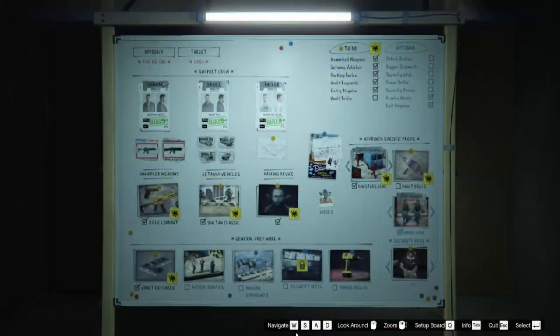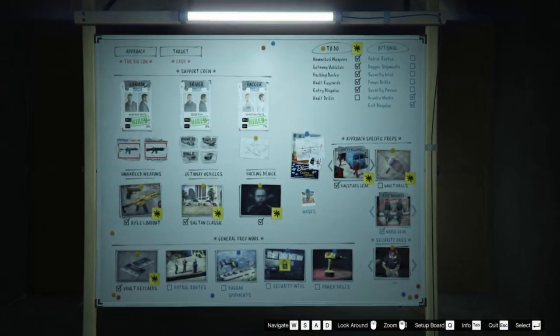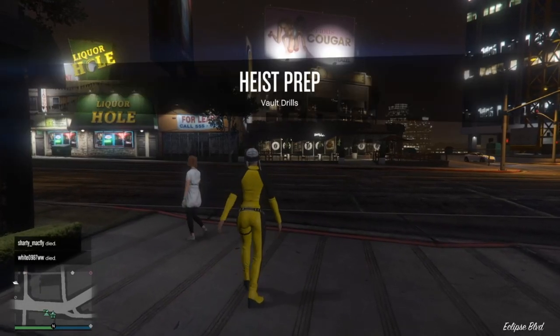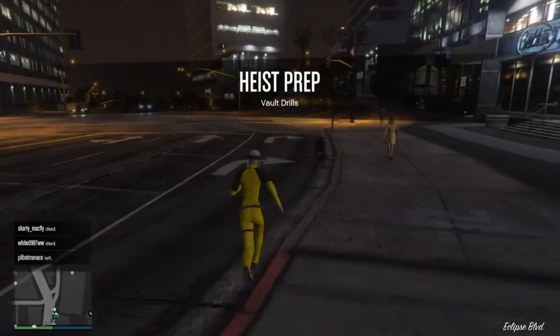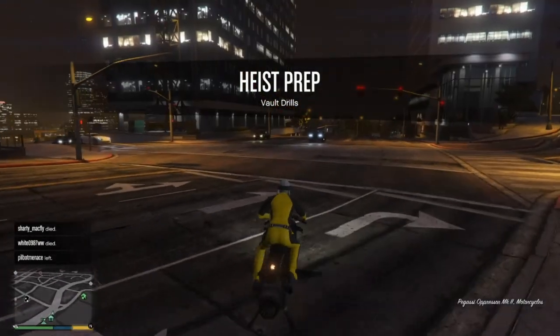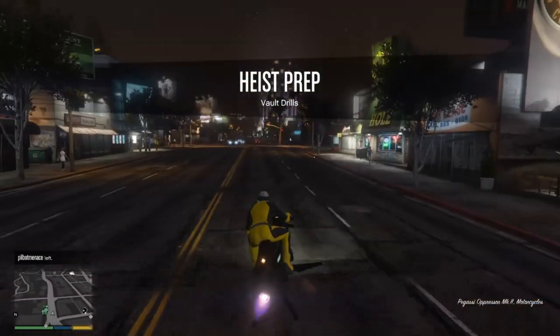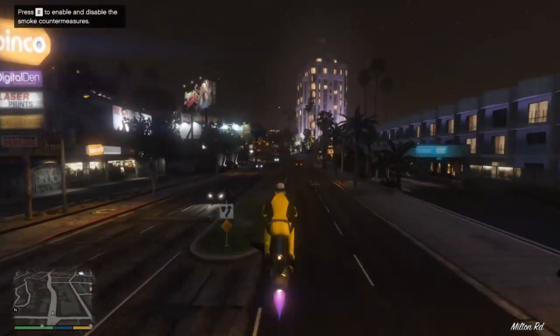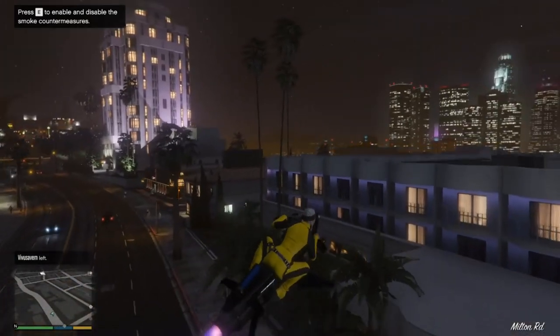You're going to want to have the Diamond Casino Heist and do this setup for the Big Con. I was using the Oppressor Mark II — I think it's the simplest one to use for doing these glitches. You're just going to want to wait for Lester to tell you where to go and where the vault drills are, then head to that bank and collect the drills.